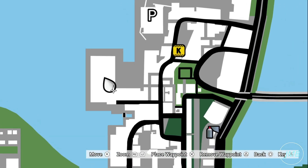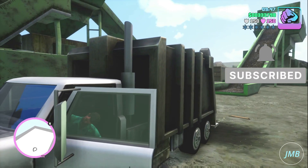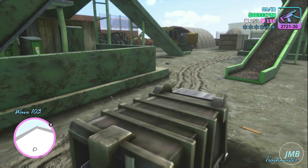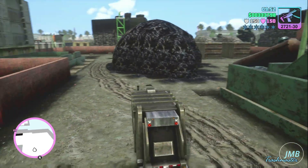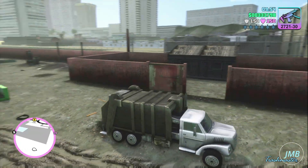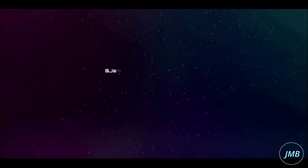First, go to this location on the map and this will bring you to the Trashmaster vehicle, which is located at the Vice City Junkyard, also known as City Scrap. It's an excellent vehicle — the Trashmaster is very strong, it's very fun to drive, and it's also pretty fast in Grand Theft Auto Vice City, the Definitive Edition.